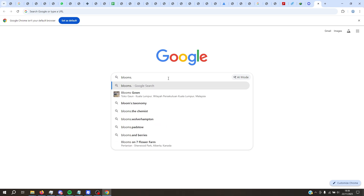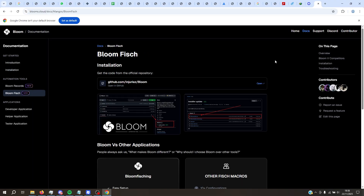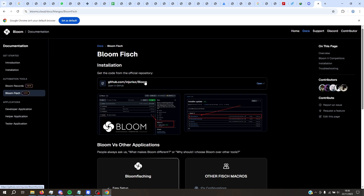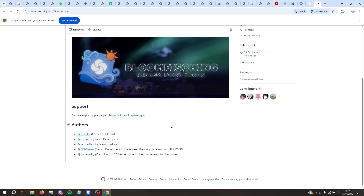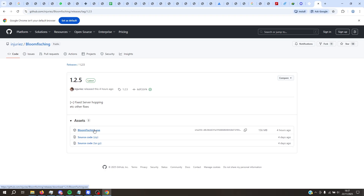This is how you get the Bloom Fishing macro — go to the website. Just search for Bloom Fish and go to the GitHub website provided by them. Go to the link for downloading the macro. We got the newest version here, so you guys can download it.